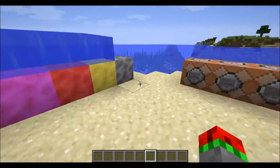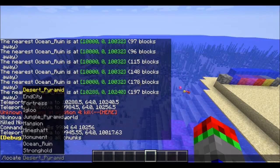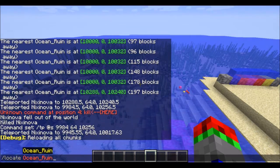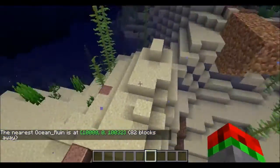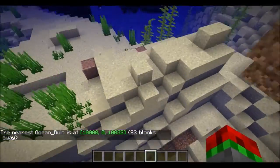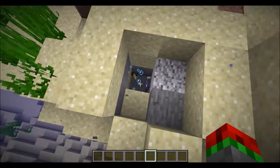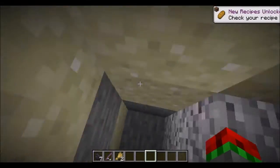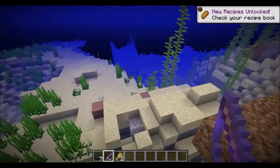They also added underwater ruins, so you can do locate ocean ruin and it will tell you where the nearest one is. My nearest one is over here. You can see there's some granite and some sandstone around here. In the chest, we had coal, a fishing rod with Luck of the Sea, and some wheat.